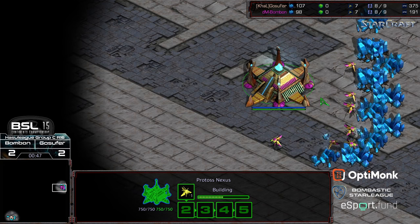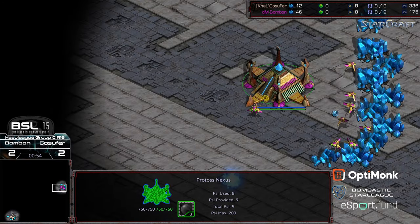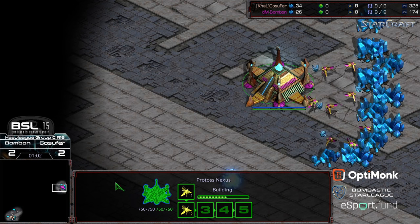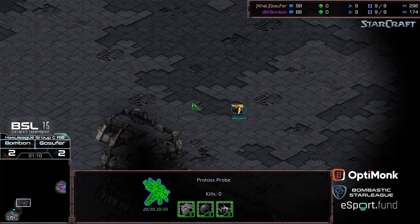Bonbon has shown a bit more of a macro edge in a lot of these engagements, partly because of build order choice. Oftentimes when you get those units in your opponent's base, just because of the way the build order plays out, you end up ahead in probes in the mid game. Quark has an entire video series on this, which is fantastic if you can get a hold of that.